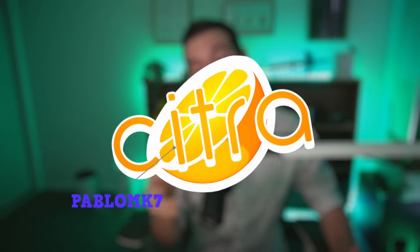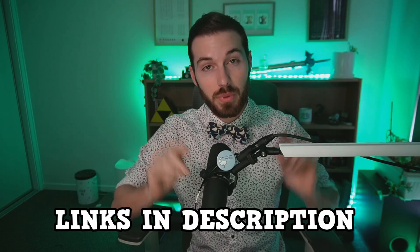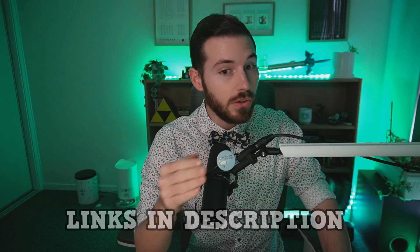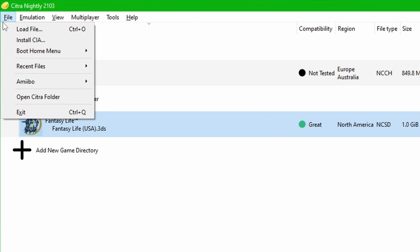First, you need to download Citra. Make sure it's the Pablo MK7 — links are down in the description below. Once you have Citra downloaded, you need to navigate your way over to the Citra config folder. The best way to do this is to open Citra and on the top left-hand side click File, then open Citra folder.